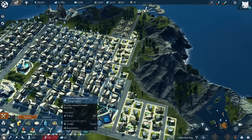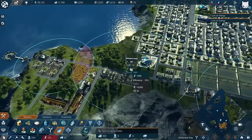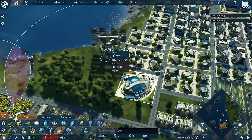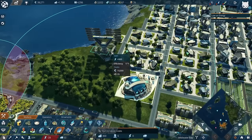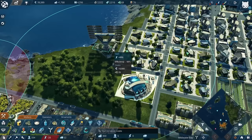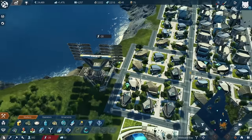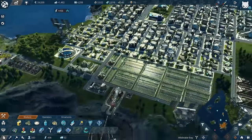Do I have the money for another solar power plant? Yes - 15,000. Energy scarcity, but at least one I should be able to build. Let's build this one. It's close but it's working - it's connected. That's the energy we need for it.